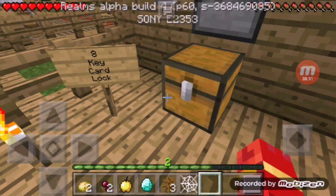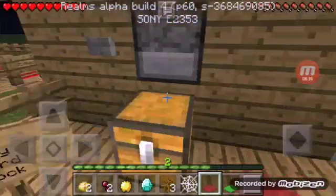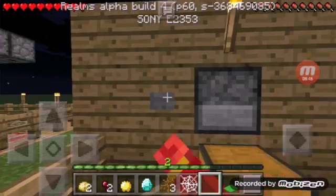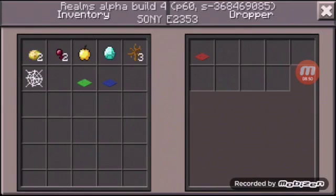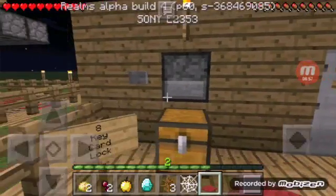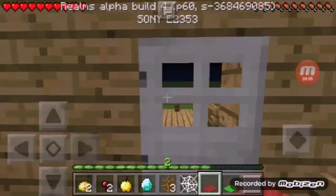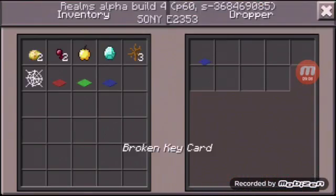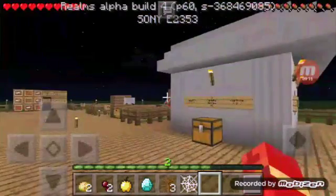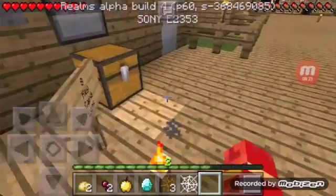Our next creation is called the key-cut lock. There's a right key, a wrong key, and a broken key. If you try the wrong key it won't open, and the broken key won't open it either. If you put the wrong item in, the door will not open — only the correct item works as the key.